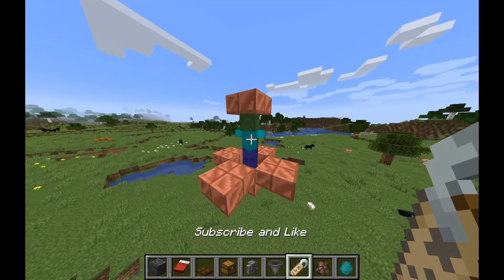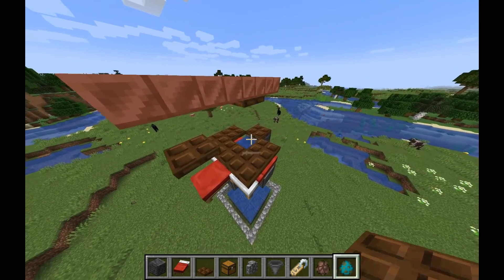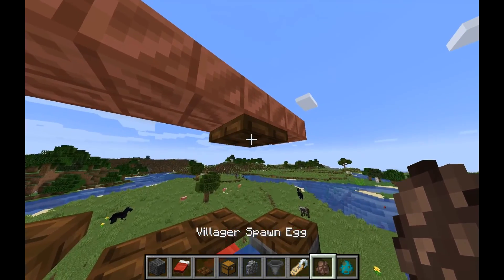Last step: get a zombie into this chamber and make sure to give him a nametag. Then place the villagers in their chamber so they fall in the water.